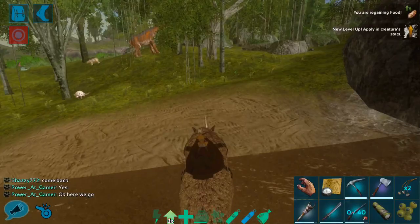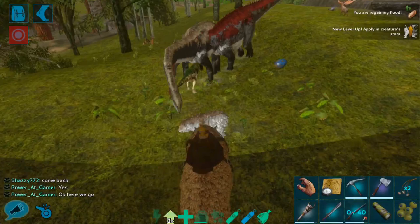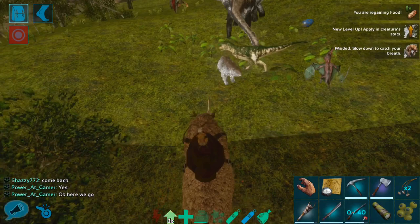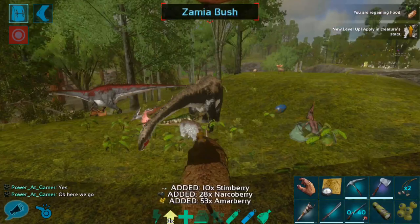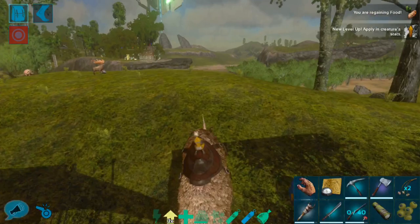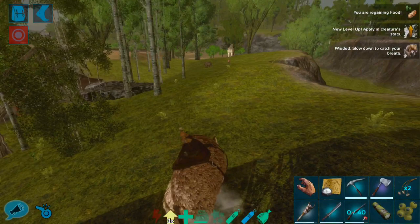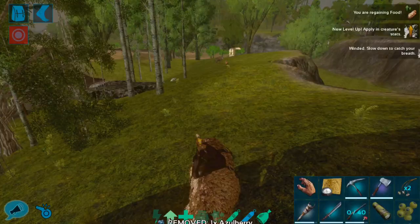We're going to take on this bear. One hit! I feel like the lag did us wrong there. I'm out of Stam — this is a huge problem. We're going to have to attack like normal. We're so weak when we attack normally. The charge attack really is what gives you all of the damage on these guys — it is just absolutely amazing when you can get it going. Unfortunately, you do have to actually get it going.